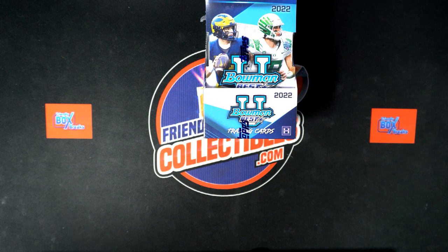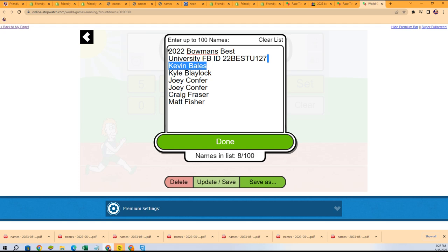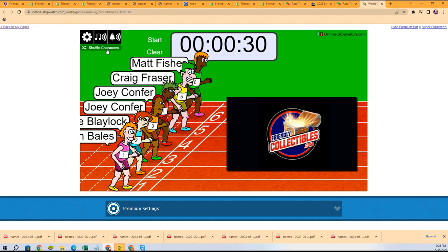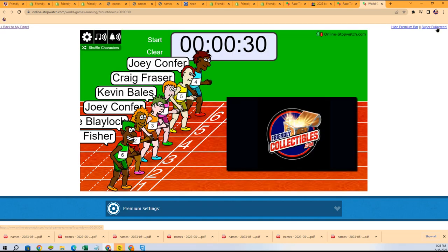Let's start things off with a little race action. This is a race where the winner gets two spots and second place gets two spots as well, so you want to come in first or second to get discounted, really low price spots in Bowman's Best University. The break is sold out, so we'll be ripping in just a moment. Lucky number seven — on your mark, get set, go!